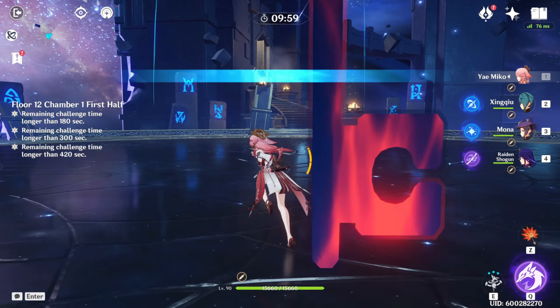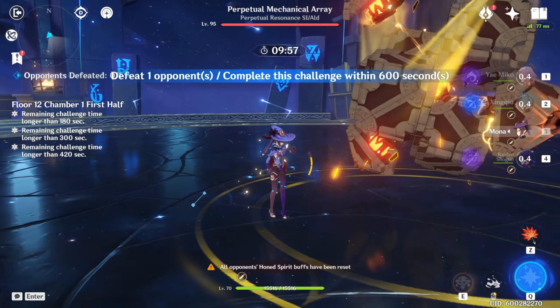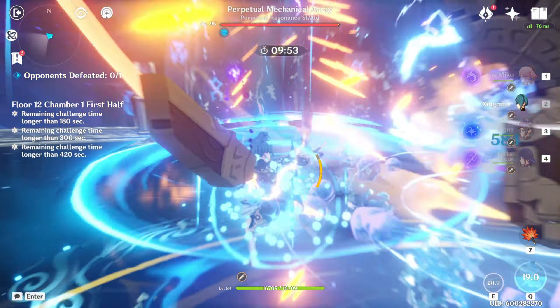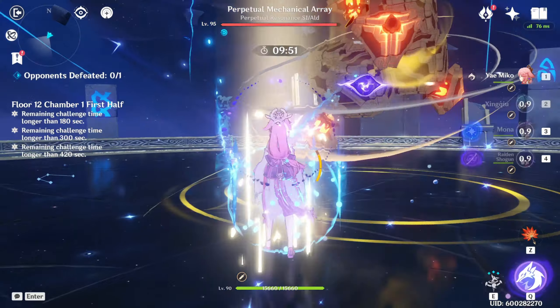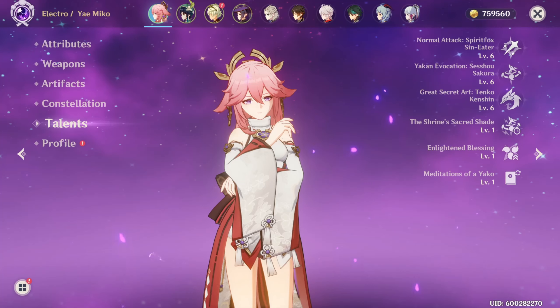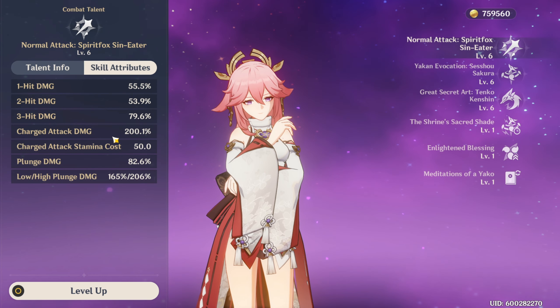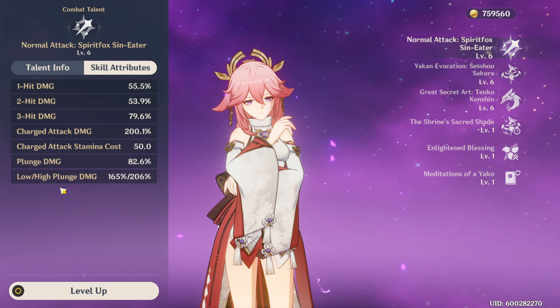When it comes to normal attacks, skills, and burst, we'll be assuming they're all level 9, since that's the breaking point before a crown is needed. Her normal attacks have decent multipliers of 67%, 65%, and 96% damage respectively on the first, second, and third attack.